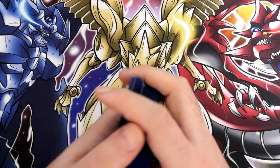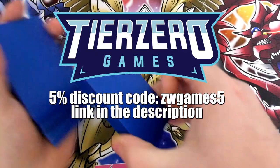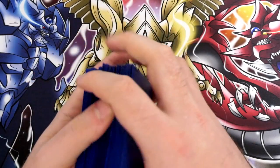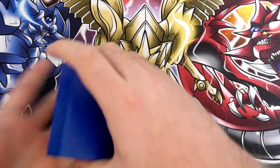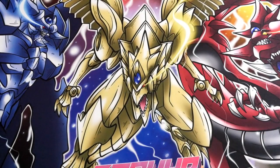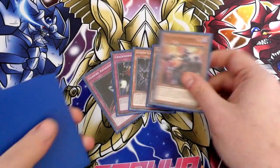With all of that out of the way, we're going to shuffle this deck up. We're going to do two test hands going first, two test hands going second, and we're going to show you the pros and the cons behind vampires. A very decent shuffle and a good old cut. Our opening hand of five will be one, two, three, four, five.